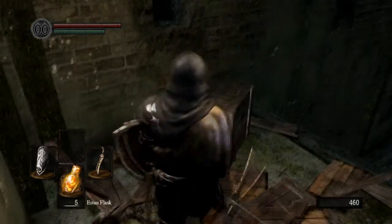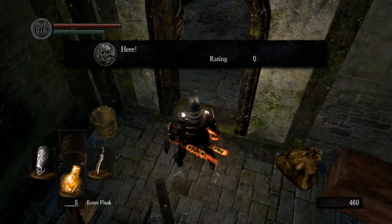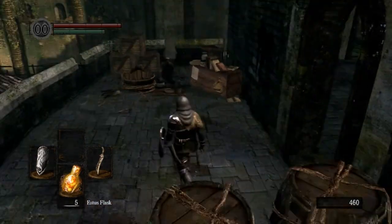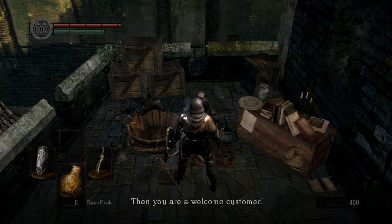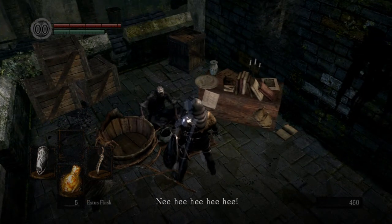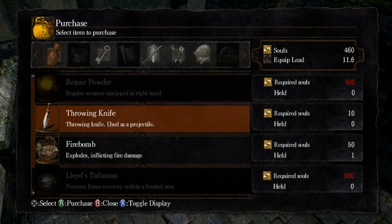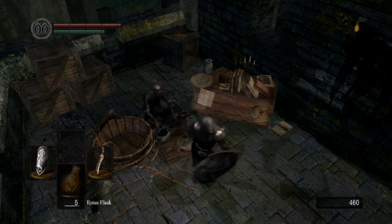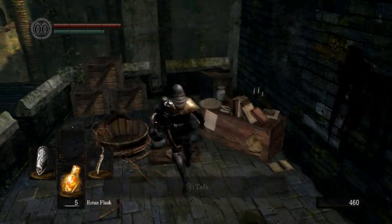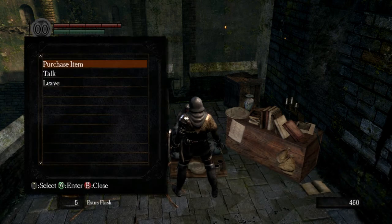Hidden staircase! So I get to a nice area we haven't been in before. And we have another NPC - sweet. So this guy's a trader, he sells things. Now I can spend souls on items. Can you ever sell anything? Yeah, I can sell stuff - I just don't have anything I'd want to really give up. I'm going to head back to him because as well as purchase, he has an option called talk, so I decided to try that and see if he gives any advice.